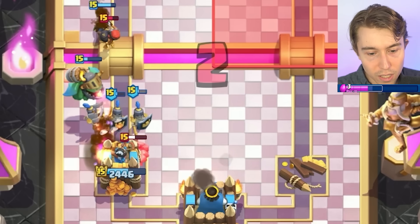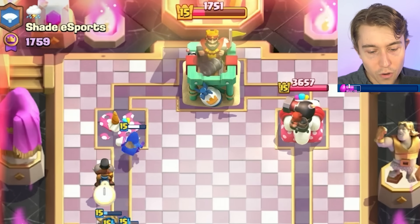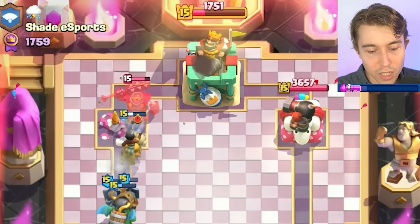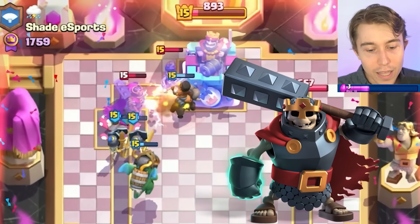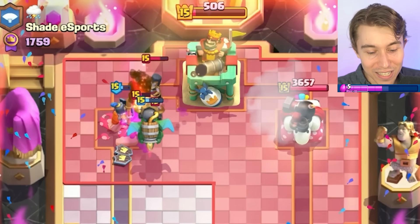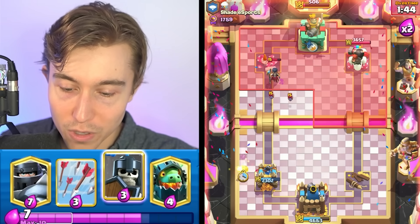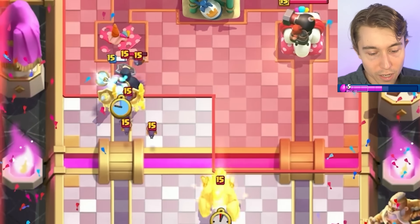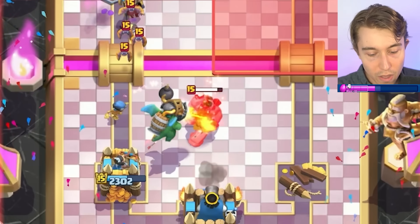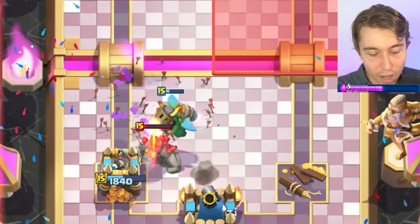I go Bandit here as well and continuously apply pressure toward the three-crown, since we're not going to take the other tower. I could go for a great Zap though — yes sir, that's good value, melting the Skeleton King too. He's probably going in for another aggressive Golem, so it's better to go Guards right on top of that and isolate the Bats so they die to Arrows. He's gonna Lightning on this — we can't let the Inferno Dragon get touched. Beautiful — if that Inferno Dragon died, we would have died.